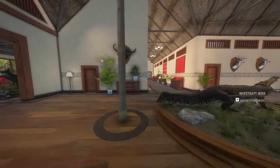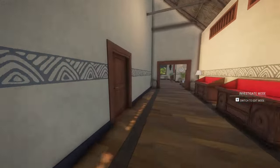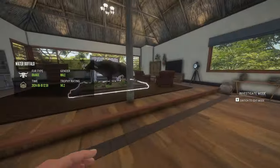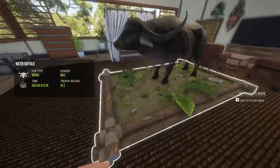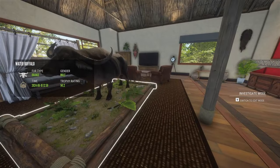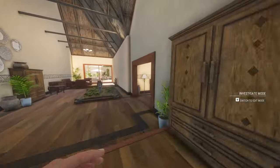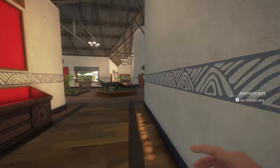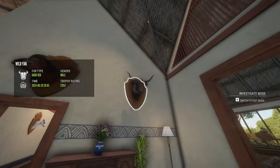Coming all the way across to the other side, we have a diamond gray wolf. And very recently, in one of my first Sundarpatan videos, we got an orange water buffalo — this is a rare fur type where they only have orange on their belly. Coming across to the end of the main hallway, we got a diamond water buffalo, a diamond cape buffalo, and a diamond yak. I got the yak very recently.